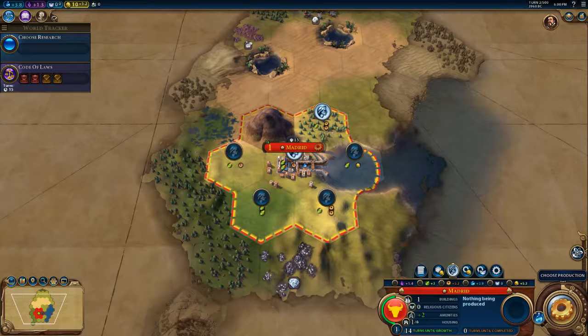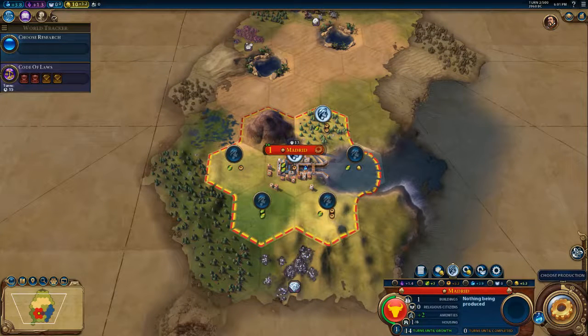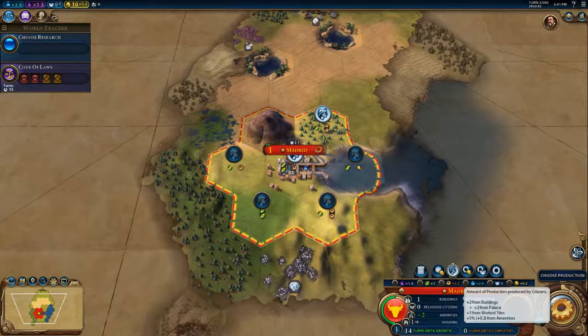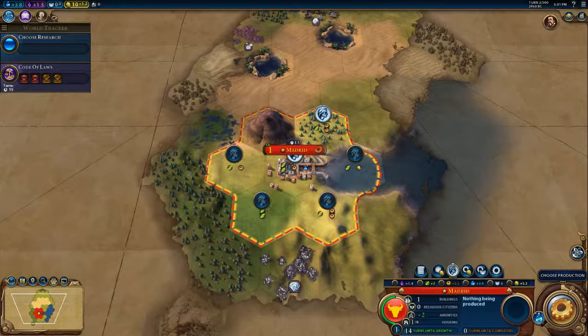If we want as many citizens as possible, we can switch that. Now we're getting plus four food. If I put it back, now we're at plus three food. And our production changes from plus 5.3 to plus 3.1. What that'll do is change how many turns it takes to build a building.